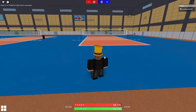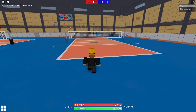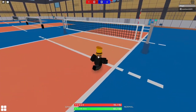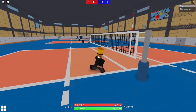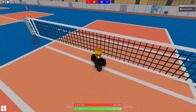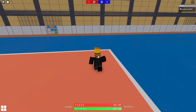The next serve is a lob serve. You stand back, use max power, click, and hit the ball high. The reason I use this serve sometimes is because it can confuse the receiver — the ball goes really high in the sky and takes a long time to fall down, so they might over-complicate it and miss receiving the ball.